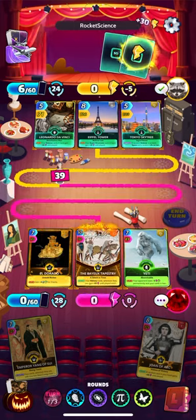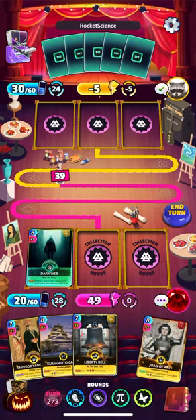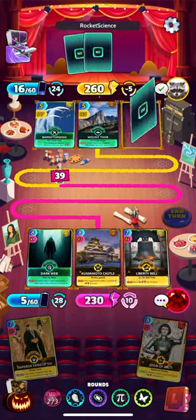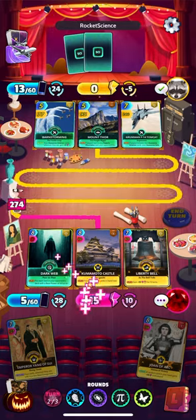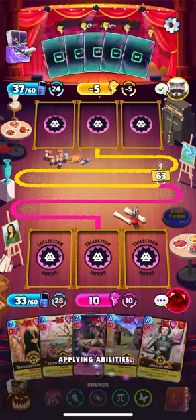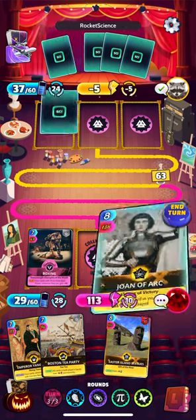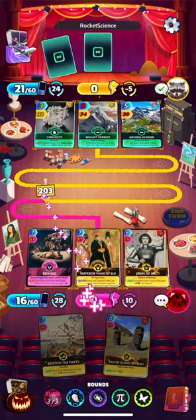Looks like we're up against a science deck — a little Leonardo da Vinci going on. We got our Dark Web so we're definitely playing that, try to get it down as early as possible. We're going to start stacking a little bit of energy on the reserve — that'll bank five for me. He's got a little bit of a lead but I don't think we're out of it yet. I want to get Boxing down even though it's not the most power — I don't like to sit on the buffers, I like to get them played and get the deck rolling.